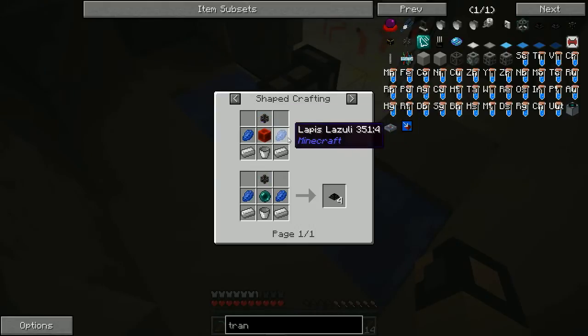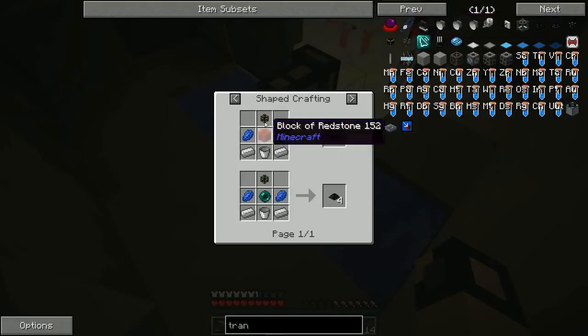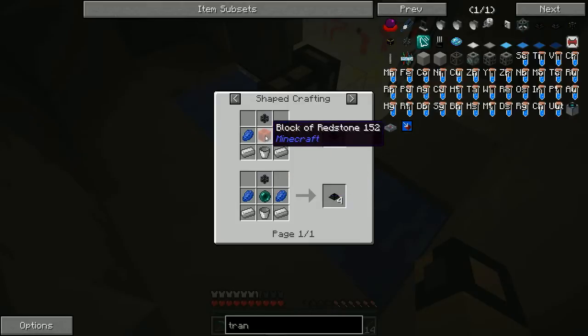The liquid transfer node is made by a block of redstone, a filter pipe, two lapis, a bucket, and two iron. These transfer pipes are made like this. For energy pipes, you can use normal energy pipes — you don't have to use these special ones, or you could replace the redstone with an ender pearl which gives you four.